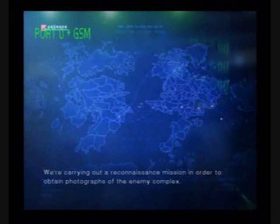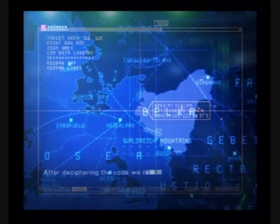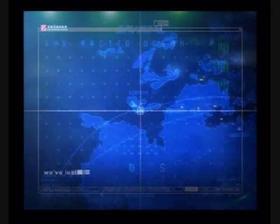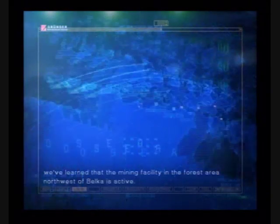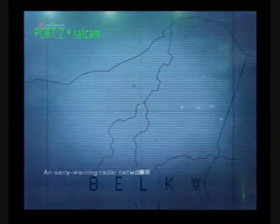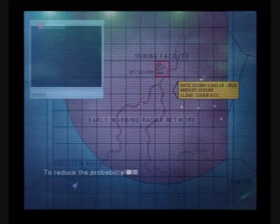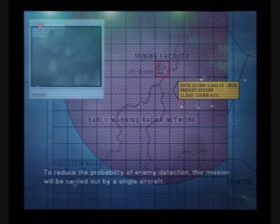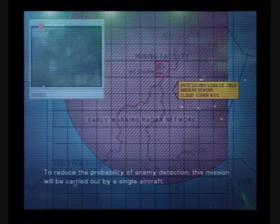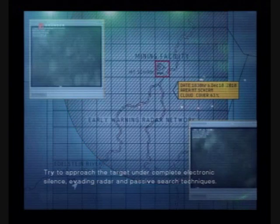We're carrying out a reconnaissance mission in order to obtain photographs of the enemy complex. After deciphering the code we received earlier, we've learned that the mining facility in the forest area northwest of Belka is active. An early warning radar network has been spread across the entire forest. To reduce the probability of enemy detection, this mission will be carried out by a single aircraft. Try to approach the target under complete electronic silence, evading radar and passive search techniques.